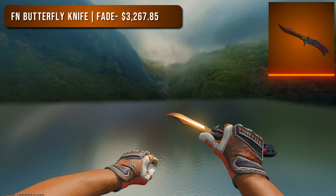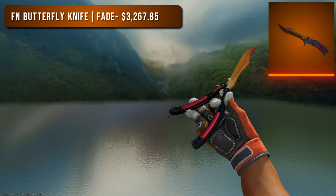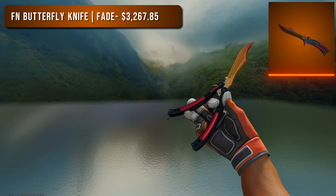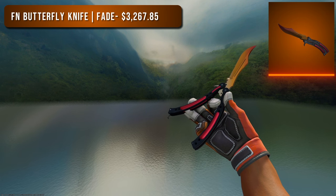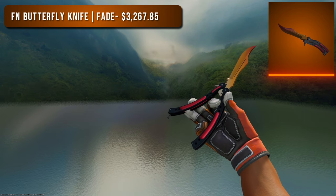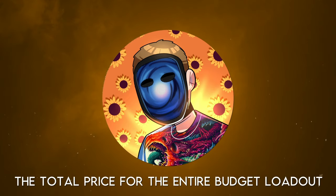Last but not least, a Factory New Butterfly Knife Mango Fade. The Butterfly Knife is one of the only knives with a small enough blade for the low percentage fades to show mostly orange — that's why it's called a mango fade. The market price is around $3,200, but getting the best number one pattern mango fade would cost a lot more. You can get a very similar fade percentage for market price though, so I wouldn't recommend chasing the number one pattern.